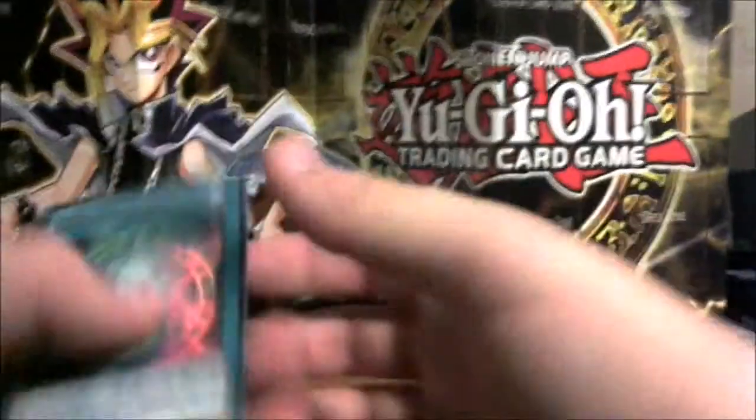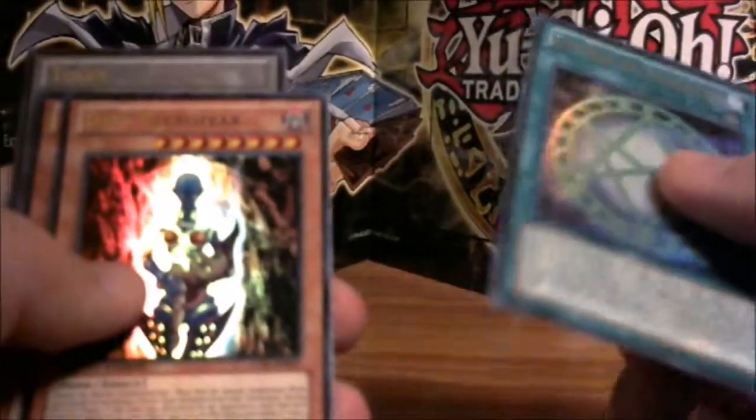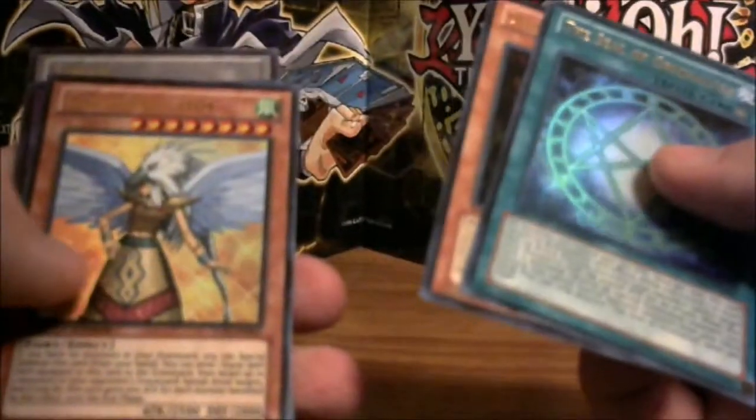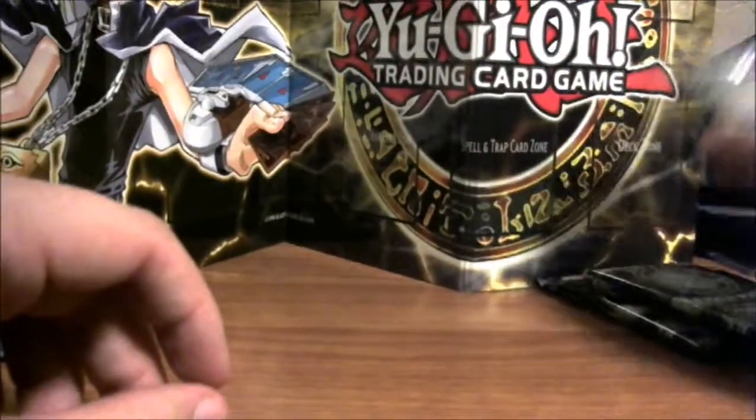Going ahead with the promo pack first — at least we know we get some shiny cards in this one. We got Seal of Exodia, Dark Necrofear, Guardian Eatos, and Five-Headed Dragon — sweet! Plus a couple of tokens. Love the Kuriboh tokens. We'll keep our shinies out here in the front.